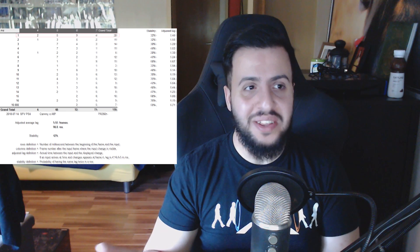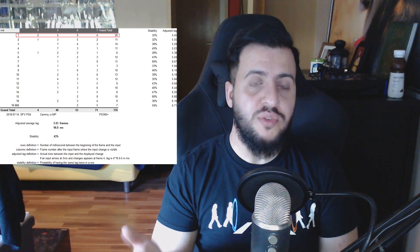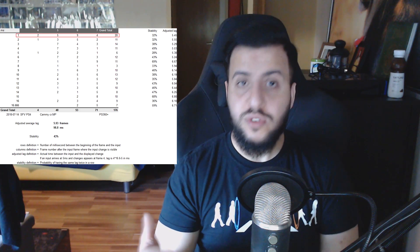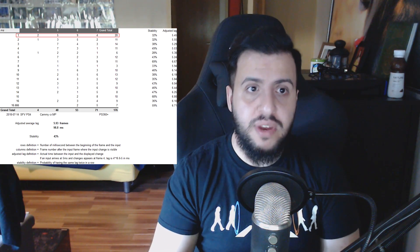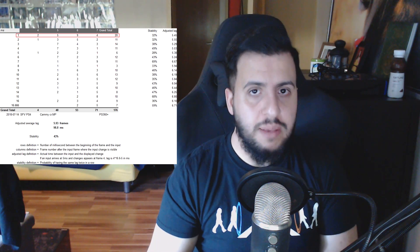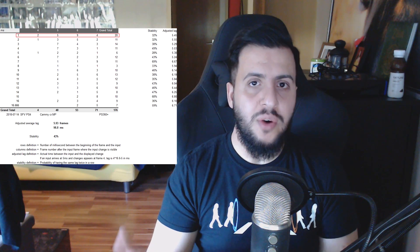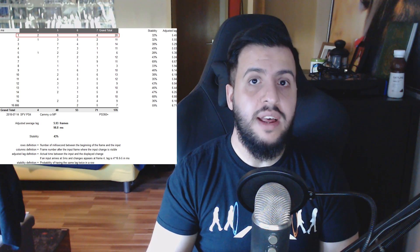If we just take a look at the very first row — in this case the test was done with Cammy's Crouching Medium Punch — the button was pressed 20 times on the very first millisecond of any given frame. The result was: 2 out of 20 times the input lag was 4 frames, 5 out of 20 times it was 5 frames, 9 out of 20 times it was 6 frames, and 4 out of 20 times it was 7 frames of input lag for Cammy's Crouching Medium Punch. This is the reason why the stability rating is so bad — even if you know the exact moment a button was pressed in Street Fighter V, you don't know how much input lag you're going to get. And this is bad.